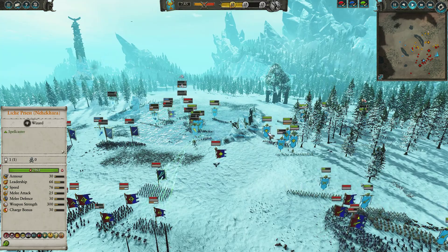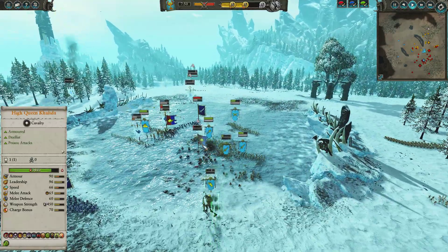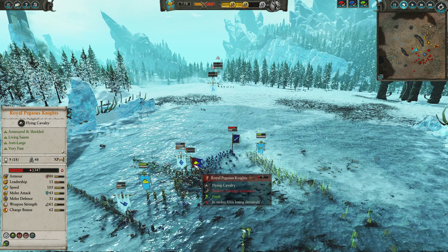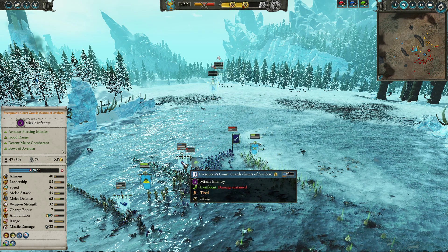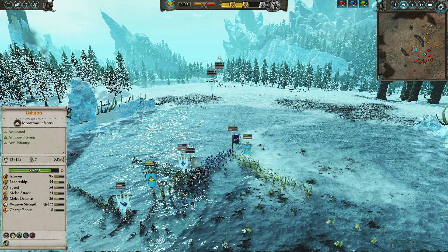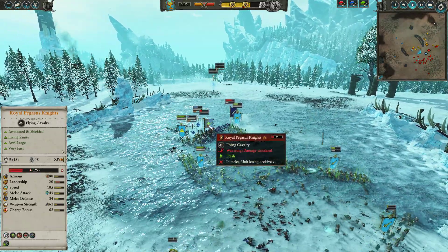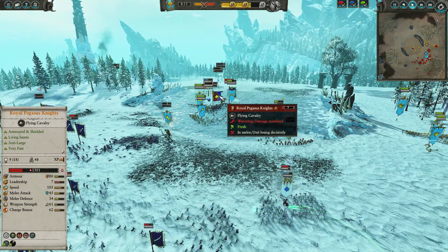High Queen Khalida is pushing up, the Lich Priest of Nekhara pushing in. Unfortunately the Bone Giant is getting destroyed, but at the same time they're removing the Knights of the Realm from the field. The Tomb Guard are still in very good health. The Royal Pegasus Knights are actually getting destroyed, which surprises me — though they don't have very good sustained melee stats. The Everqueen's Court Guards are doing some great work — 45 and 60 melee stats, they're monsters. Once the Pegasus Knights lose their charge bonus, they're basically useless against them. The Shabti dump in some AP and are up to 7 kills, which is really not bad — I completely underestimated how much they'd do.